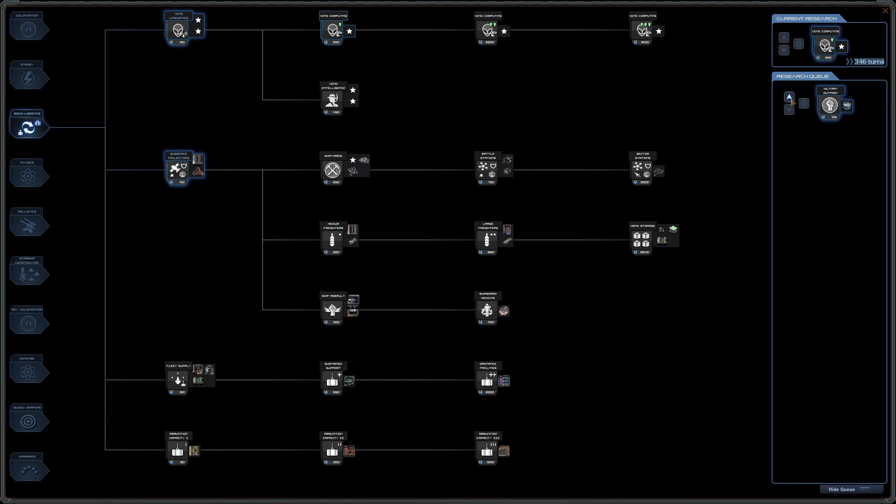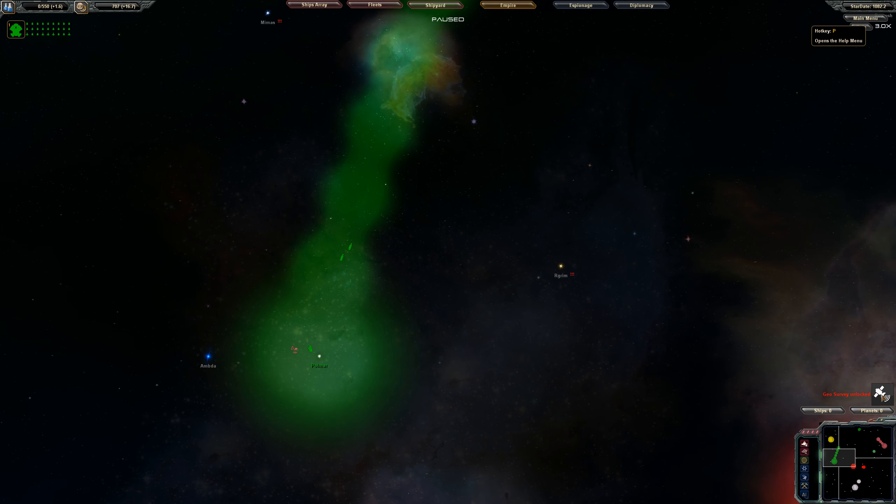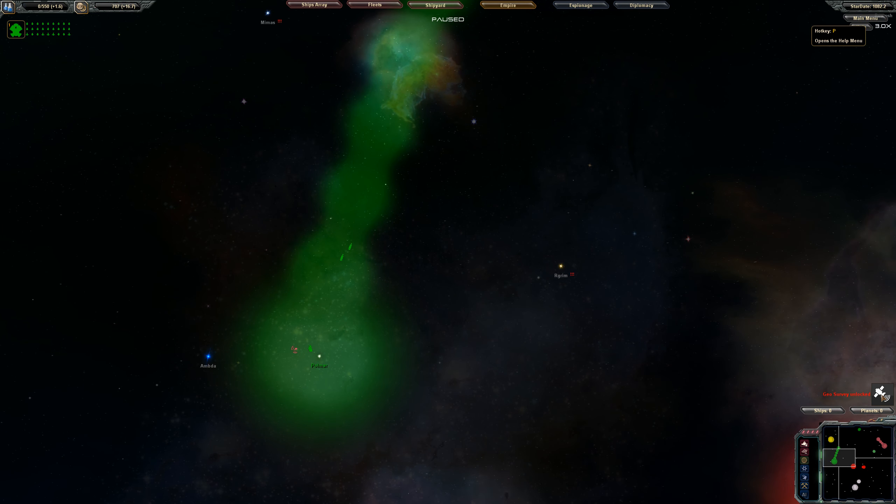I figured it out — we're going to focus on that first. That's a 10% boost, and then Xeno Intelligence, so spy offense and spy defense are also improved. And Xeno Computing does that too. There's my research bonus tree — this whole time I was wondering where it was and as soon as I started recording I found it. We just unlocked the geo survey.